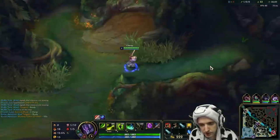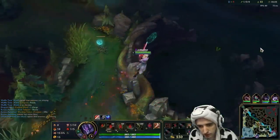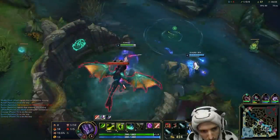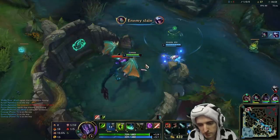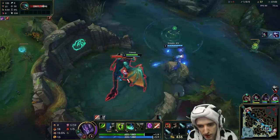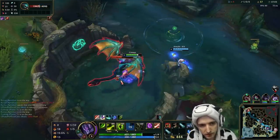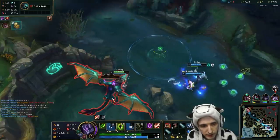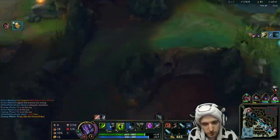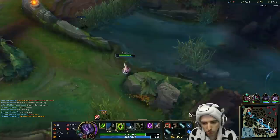Bot lane's backing — this is a good time to contest a dragon. Yeah, we can go for this. Now they're missing mid lane, so we can easily go for this dragon, and Janna went back bot lane. Anytime I can get nice early dragons like this, I'm happy. I love getting dragon leads — dragon leads pretty much determine how your game is going to go. So anytime I can get a dragon lead, it's great.